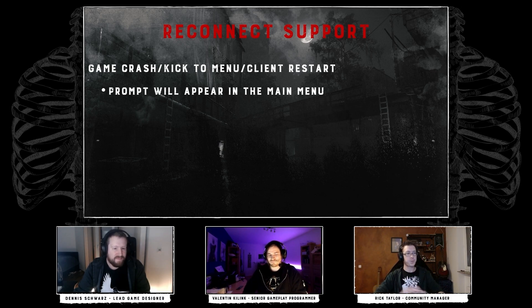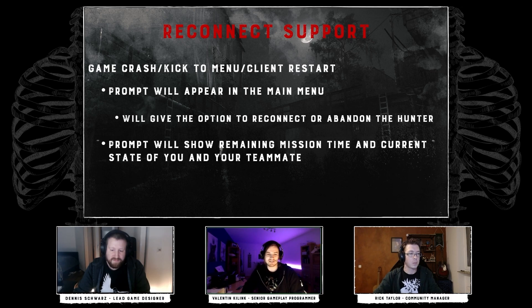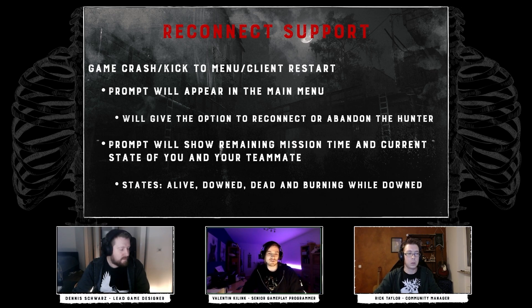When you go to the main menu and we see that you are part of a mission — your hunter is still standing in the bayou somewhere — we will give you a prompt. This prompt gives you two options: reconnect to the server to resume your play, or abandon your hunter, basically killing them. To make your decision easier, the prompt will show you how long the mission will last and display both your and your teammates' hunter status — alive, downed, dead, or downed and burning.